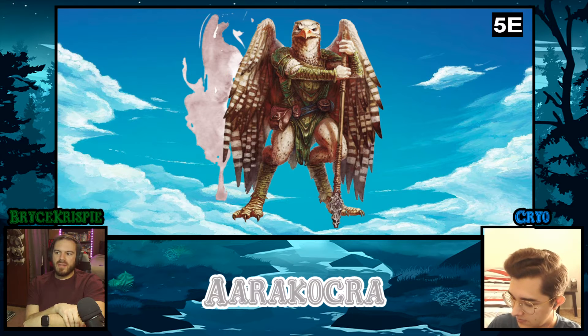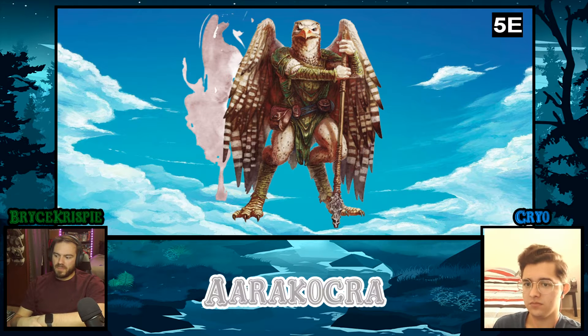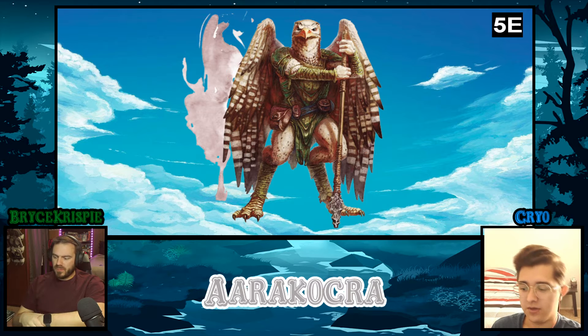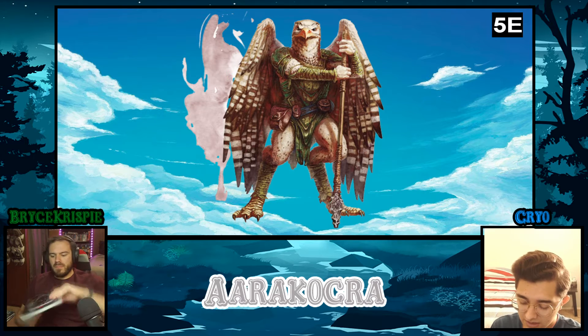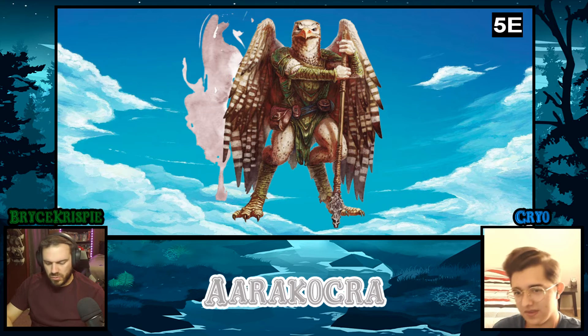I also feel like this design was created with it becoming a playable race in mind. The move to separate arms from wings had to have been intentional — now rogue builds are viable because you can fly and get sneak attack, and barbarian builds are viable because you can hold an axe and fly. They needed to streamline it and make it easier to grasp, because if the wings and arms were one, there would be a lot less people playing it. The whole point with 5e was to make more people play.